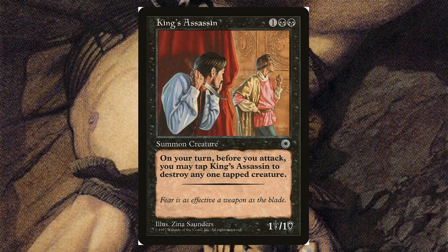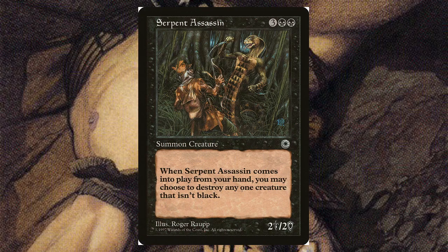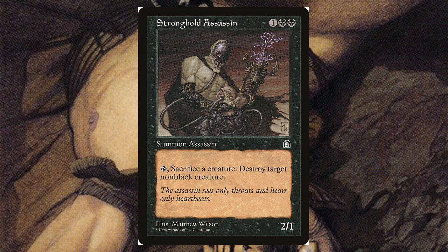Serpent Assassin — for three and two black, it's a 2/2. Whenever it comes into play from your hand, you may choose to destroy any one creature that isn't black. That's like a pricier 'Go for the Throat,' but if you're looking for a body that can destroy and keep hammering opponents, it could fit into creature-destruction decks. Stronghold Assassin — for one and two black, it's a 2/1. You can tap it and sacrifice a creature to destroy target non-black creature — continuing that destroy non-black theme.